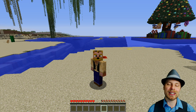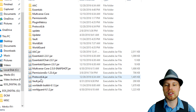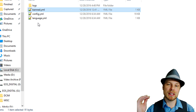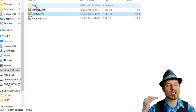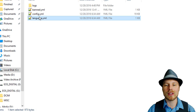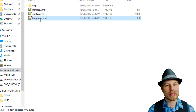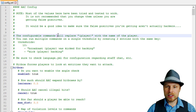We're running 1.11.2 here. Jumping into the plugins folder, you can see ProtocolLib is in there, and then AAC. Inside the AAC folder you have the ban list of banned players, some logs which are fantastic to review later, and your config. Those logs show every time somebody trips the plugin and at what level they trip it. You also have the language file, which lets you change how messages appear to players who get kicked or warned through the plugin.